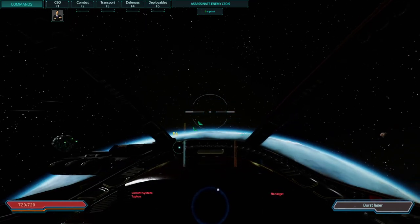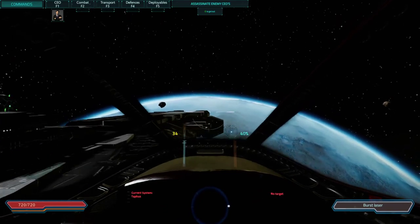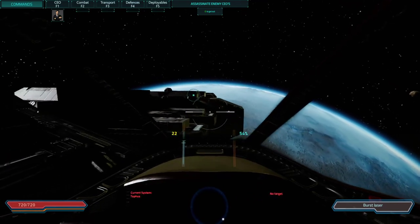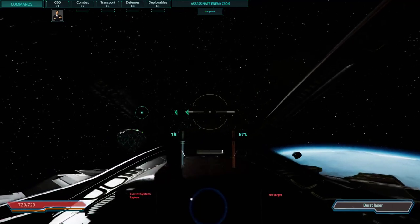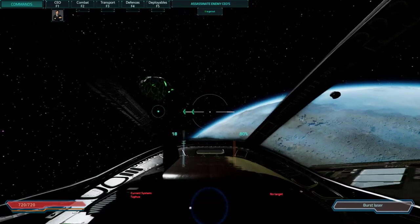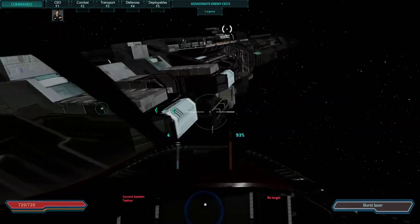When you get the notification from either the map or your CEO that the Unknown Ship has appeared, what you're going to want to do is fly to the system that has the Unknown Ship, which conveniently I have already done for your viewing pleasure. You're going to fly around it, and on one of the sides somewhere are numbered landing pads.